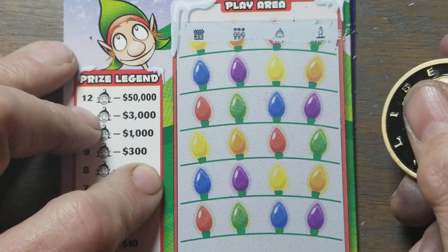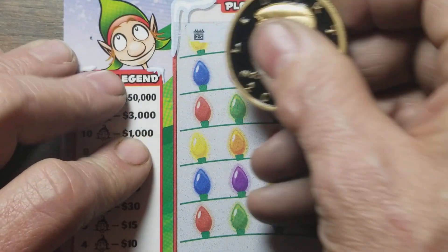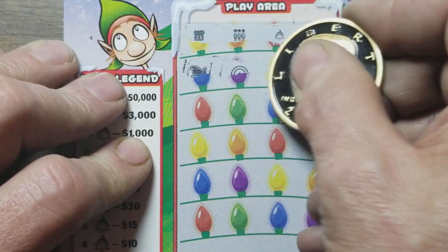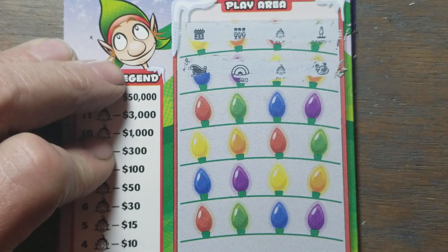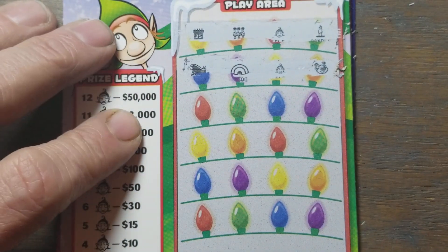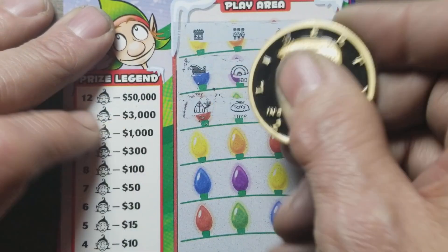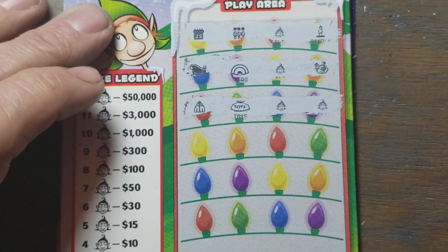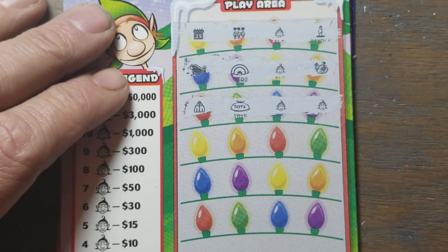A first-row elf is never a good sign, because that's just a tease to think you might get a second elf somewhere down in the rest of the ticket. Wait a minute — that's two elves, I've got a winner! Holy cow, that's three bucks. We have elves! Oh look at that, that's four elves — that's a tie for the most elves I've seen on a ticket.